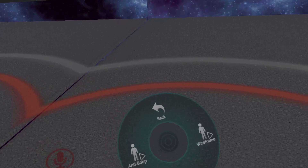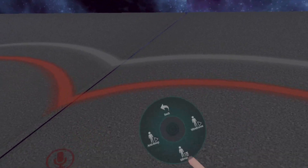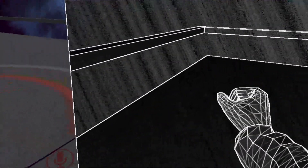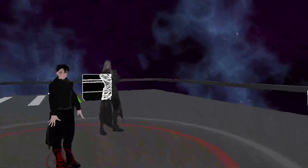Then we have the wireframe box, which you or your friends can just grab or interact with.